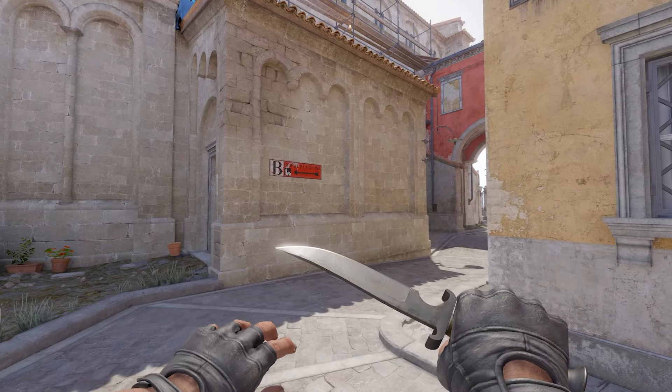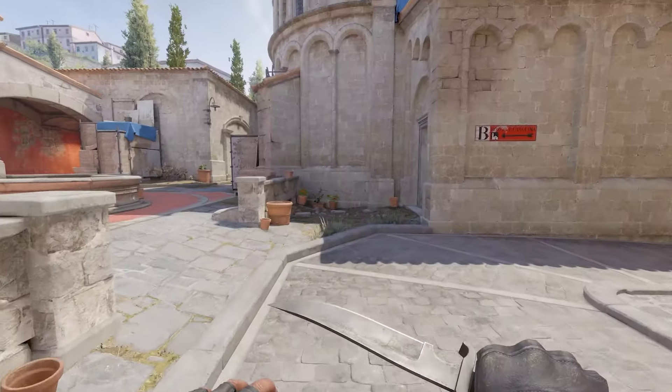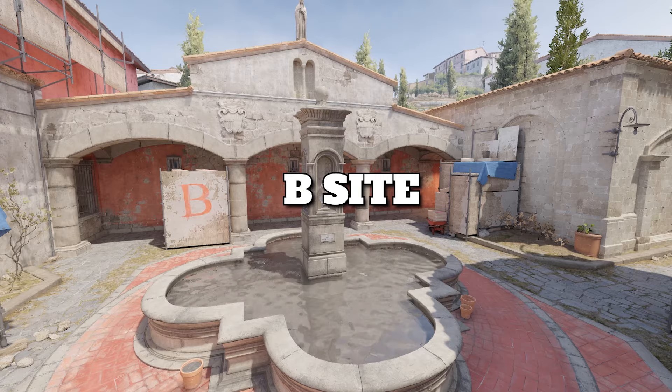Over here is sandbags, and here's half wall. Moving on over to here is going to be CT. Then you have boost up on here. This is now called pool — it used to be jump up or grill. All right, we've made it to B site.